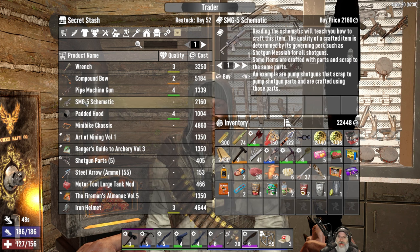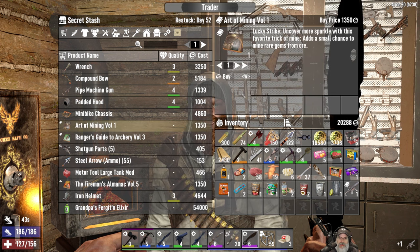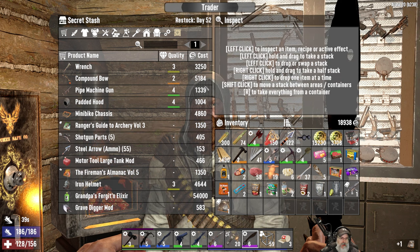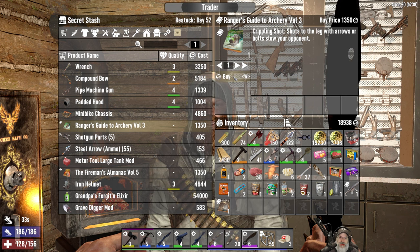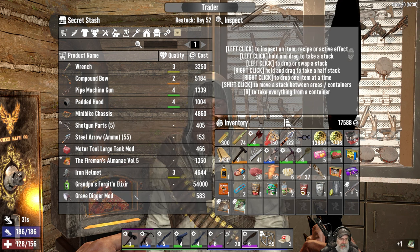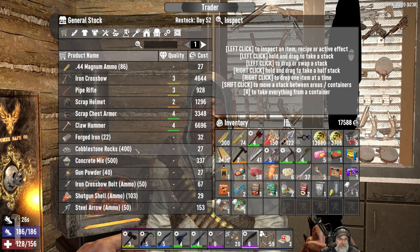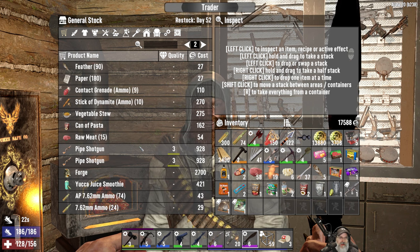So I think I am going to buy this SMG5 schematic, so let's buy that. Art of Mining Volume 1 adds a small chance to mine rare gems for more. We're going to take that. Ranger's Guide to Archery — shots to the leg with arrows or bolts cripple or slow your opponent. So yeah, we got some good stuff out of there. I do in fact need another Bellows too, but so far I haven't found one. Go figure, right?